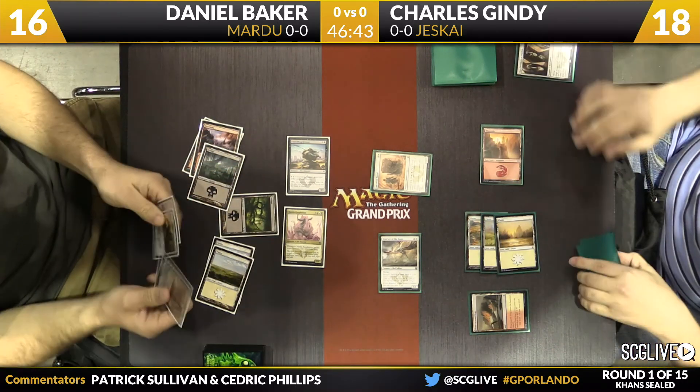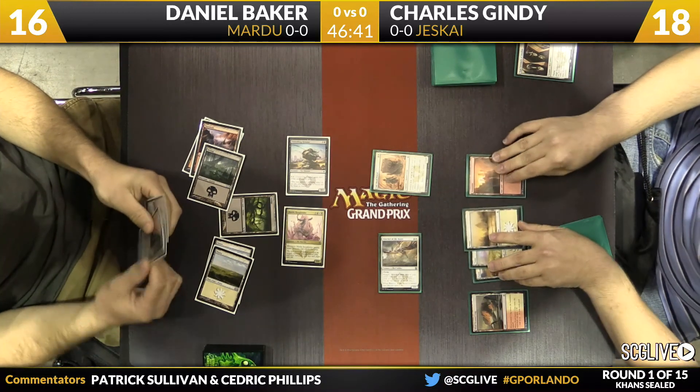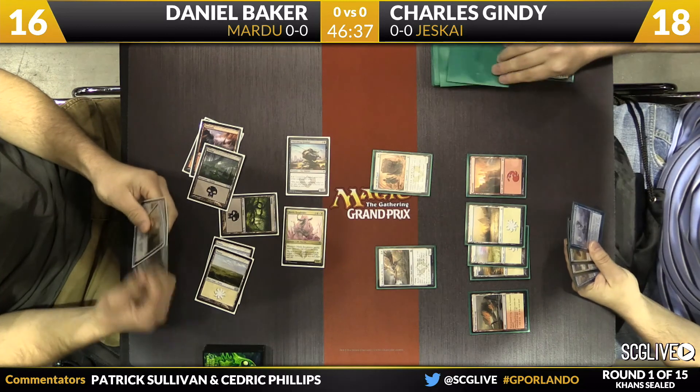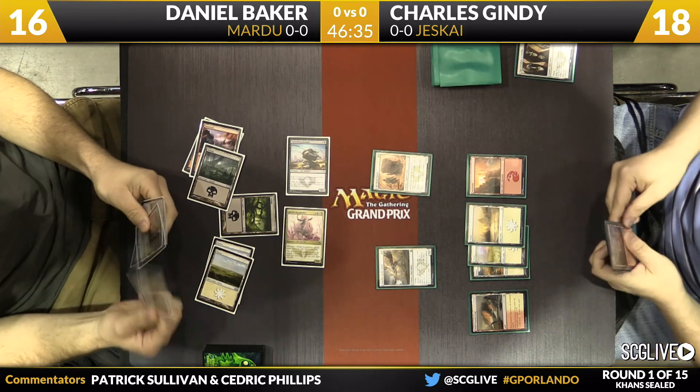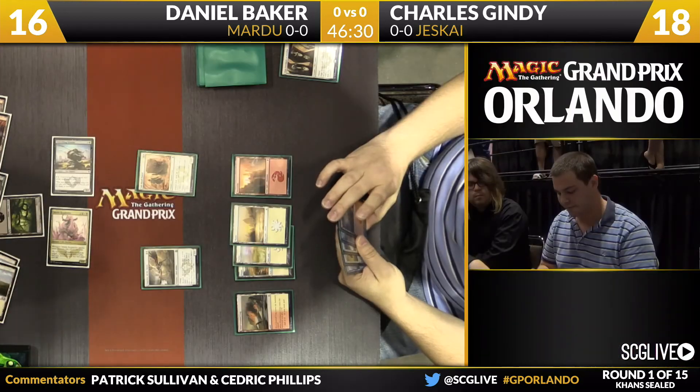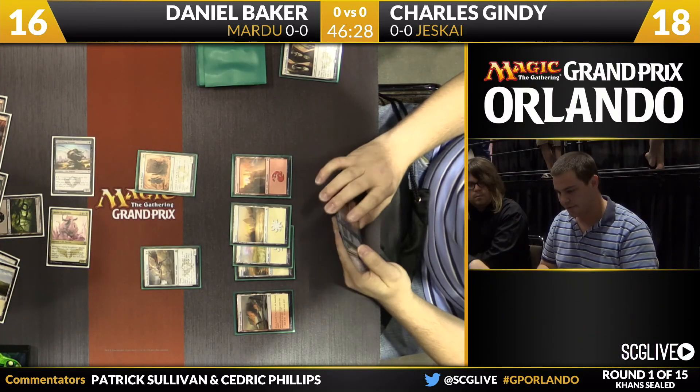Gindy puts a Salt Road Patrol in front of the Krumar — they bounce off each other. Four damage comes across and there's a timely Murderer's Cut to get the High Sentinels off the table. That's a good use of the removal spell, though Daniel could have used it before combat and then used the Roughrider to get through some more damage.